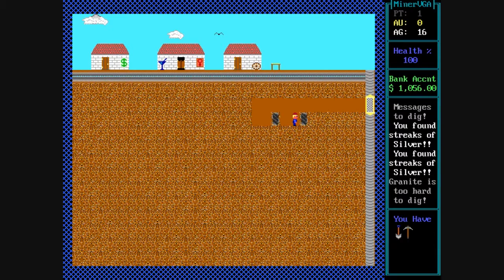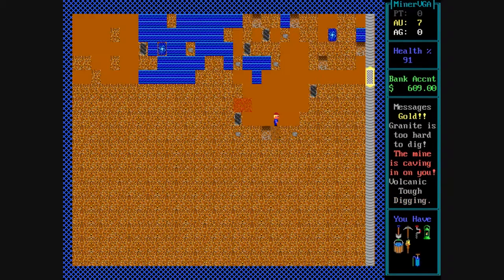Each time you dig through the dirt, it costs you a certain amount of money. Digging through sandstone is easier and costs you less money. There's also volcanic rock, which costs more to dig through.